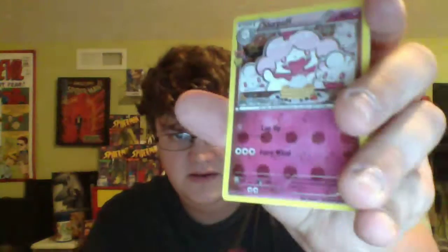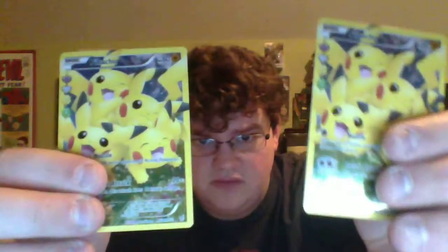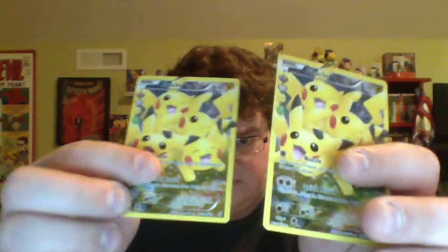So we got — first and foremost the Blastoise full art that came with the box, dark energy, another Slurpuff, Machamp — that is sick looking — a hollow Swirlix, and two full art Pikachus. Pretty good pulls still. Look at all the hollows we got — that's sick, not bad for a box. If you like this, leave me a thumbs up, leave me a comment, and I'll see you in the next one.